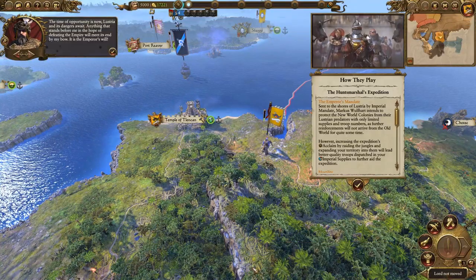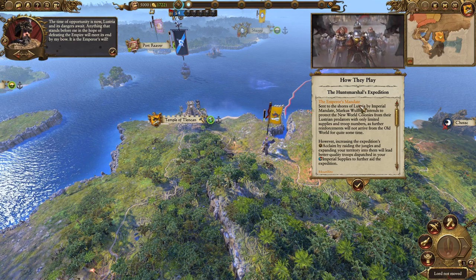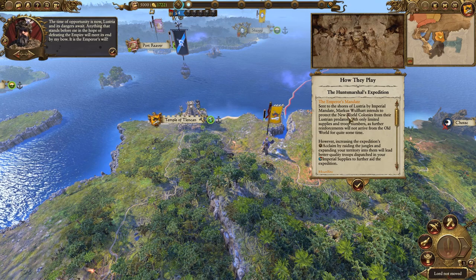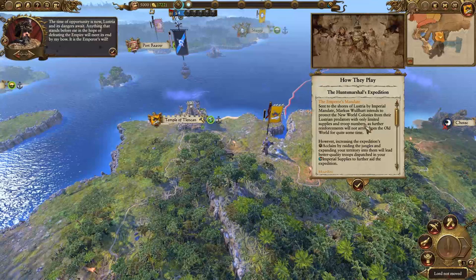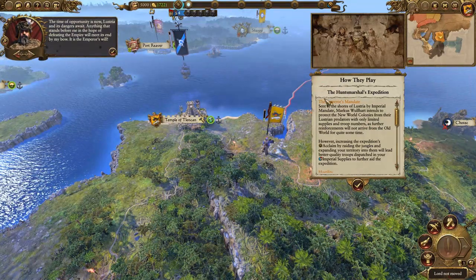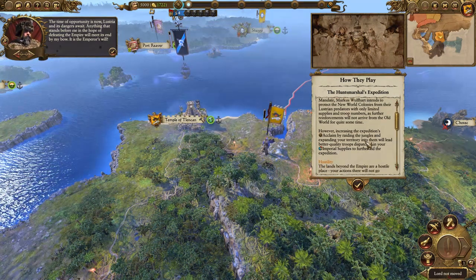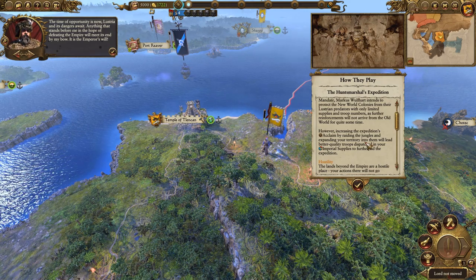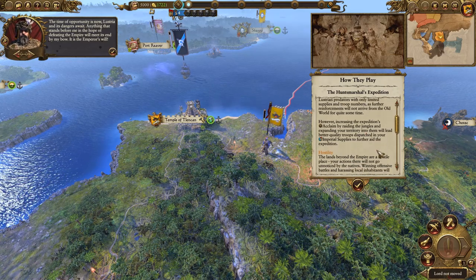So apparently it's the Emperor's will - the Emperor's Mandate. Sent to the shores of Lustria by Imperial mandate, Marcus Wolfhardt intends to protect the New World colonies from their Lustrian predators with only limited supplies and troop numbers, as further reinforcements will not arrive from the Old World for quite some time. I believe it's actually four turns. Increasing the expedition's acclaim by raiding the jungles and expanding territory will lead to better quality troops dispatched in your Imperial supplies.